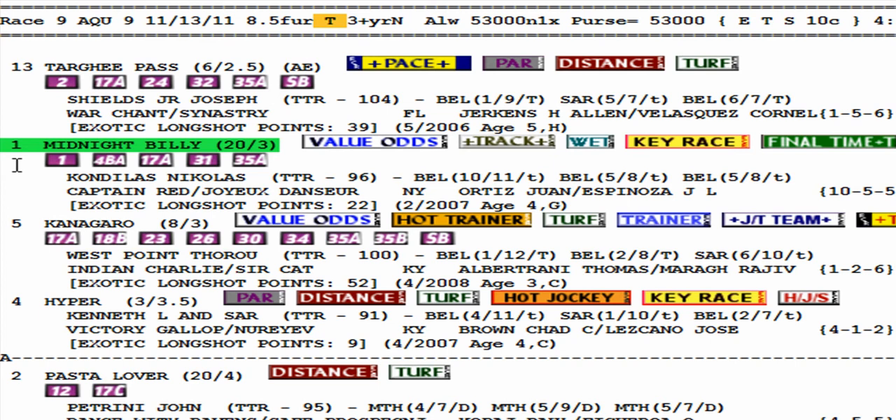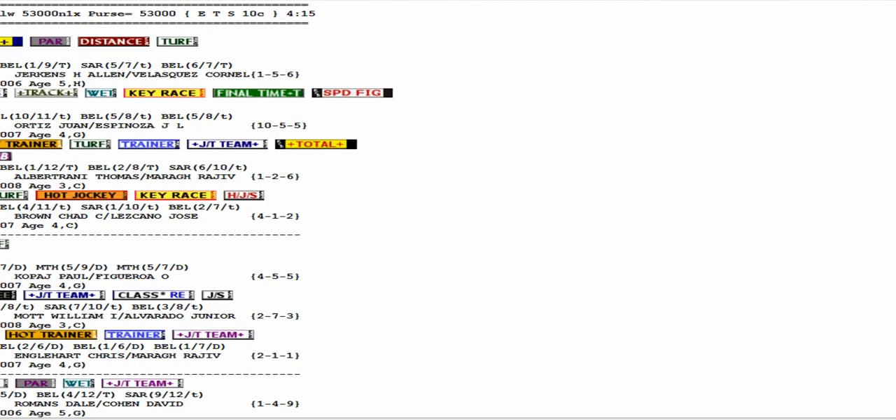First and foremost is the win bet. We don't want to have just a trifecta bet with a 20 to 1 horse and somehow not cash. You want to have a win bet before you do anything else — some players only bet to win, which is a good conservative approach. For the videos, I go ten bucks to win. Next I wheel the exacta — a two-dollar, one-all exacta: key the 1 on top with all underneath.